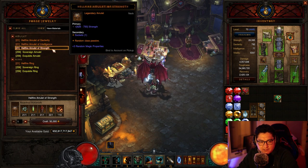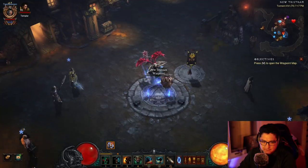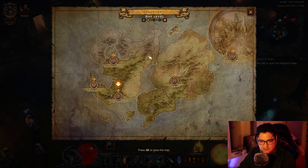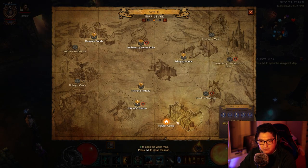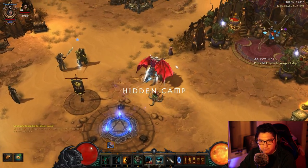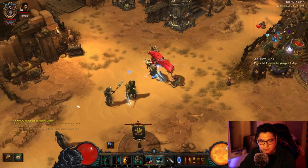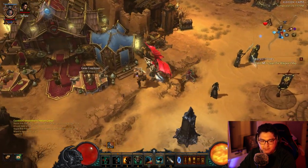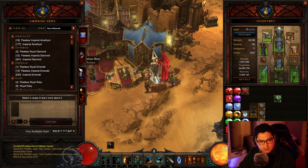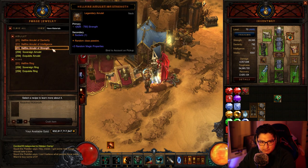Before we get into that, to get the recipe — I think it's Act 2 — we're going to talk to the little girl Squirt. She has the Hellfire Amulet and Hellfire Rings, but we're concerned about the Hellfire Amulet. You can teach that to the gem guy, and we're going to forge jewelry and make whatever amulet that you want.